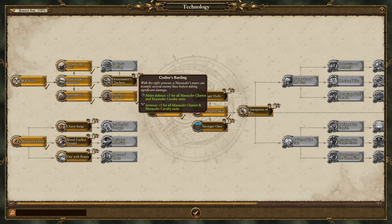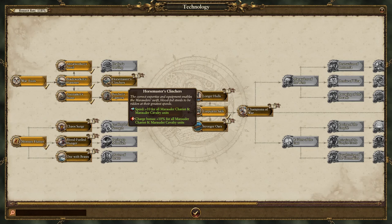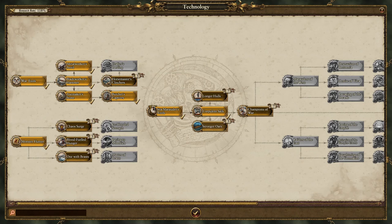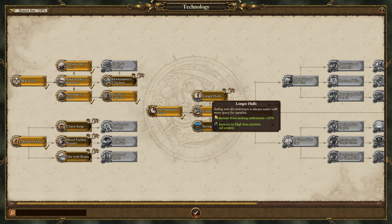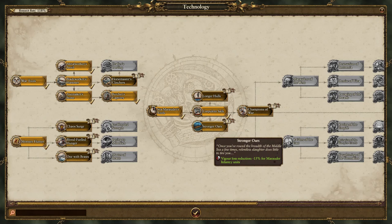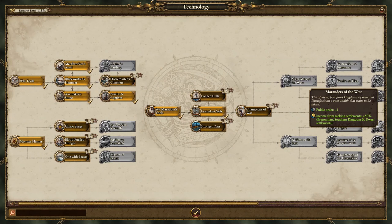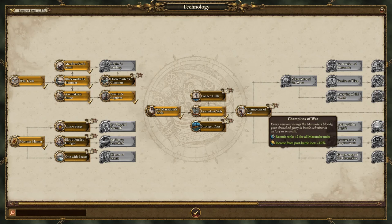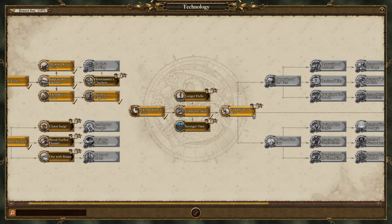We also got armor, so our units now actually have some actual armor — good for them. Champions of War will be a good start, because not only does it make our Marauder units better, but also post-war loot goes up. I think that's the economy.